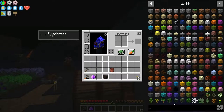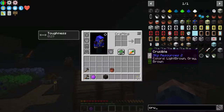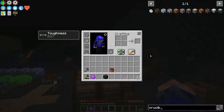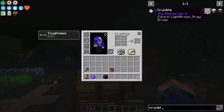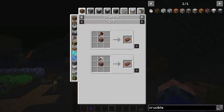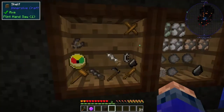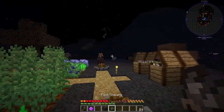How do you spell crucible? C-R-U-C. Okay, there's a lot of different crucibles, but we need clay bricks. Let's grab our shears that are almost dead.